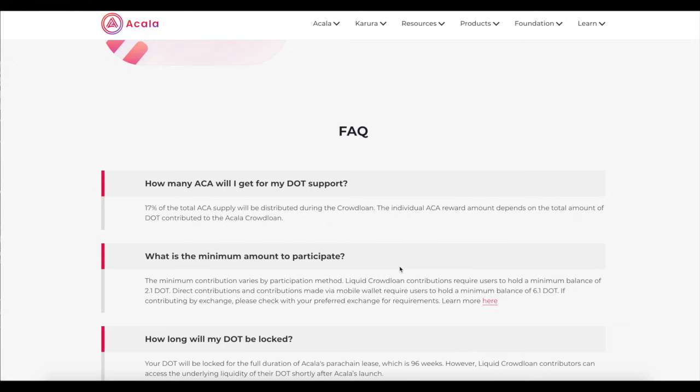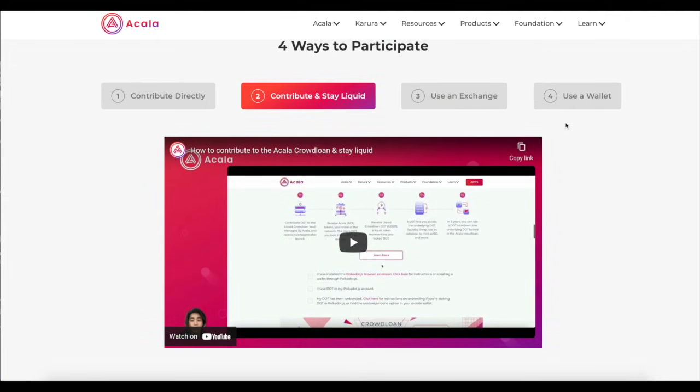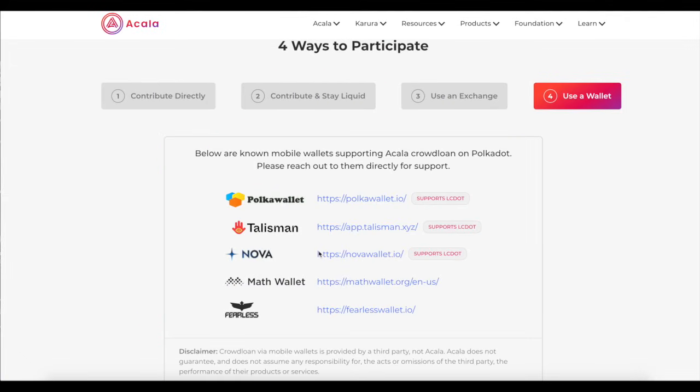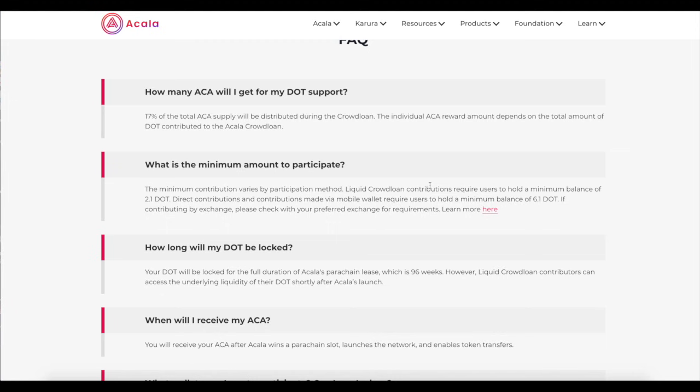That's how easy it is — just setting up the Polkadot.js wallet, connecting it, depositing DOT from Coinbase, and then locking it on Akala to get your rewards. You can also use other wallets such as Fearless, Math, Nova, Talisman, or Polka Wallet, but I like Polkadot.js — it's got the best UI and is the easiest to use.